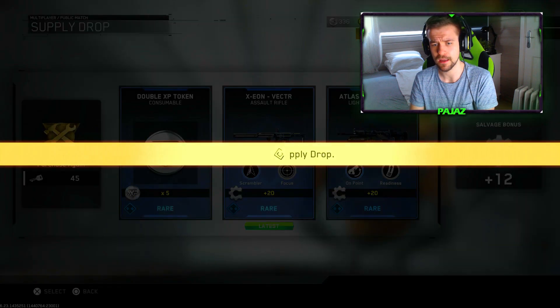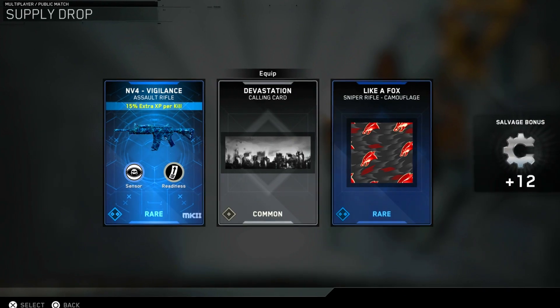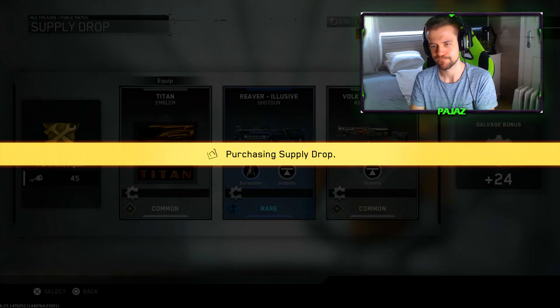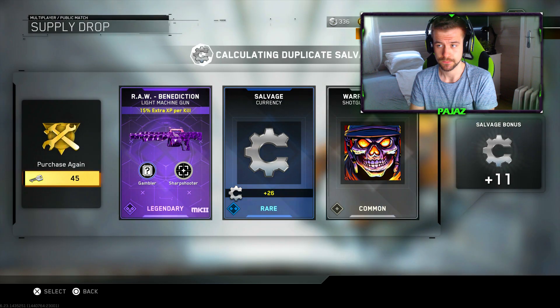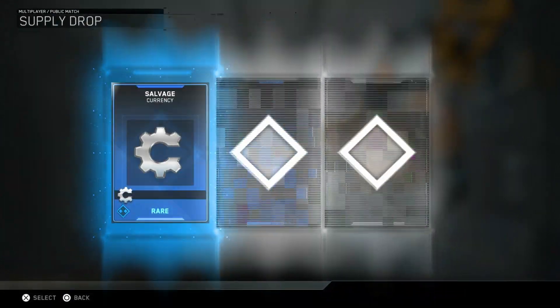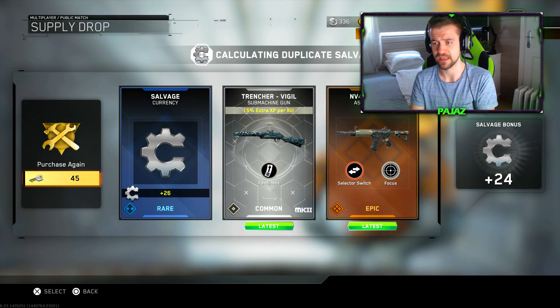We got a few keys to spend so we'll see if we can get something good for this video — hopefully something I can use. I have a good feeling, I think we're gonna get something here. Come on. All right, here we go again. That's quite the score. I think this is the final one we can open. That's the worst NV4 variant you can get — the Recruit. I hate that variant, I don't know what you guys think, but I hate it.